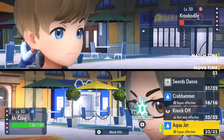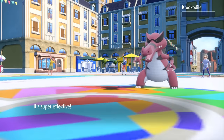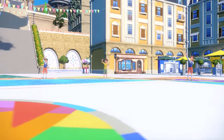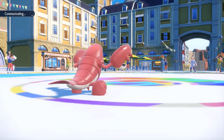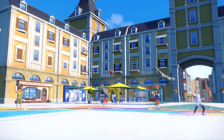We have the Life Orb, attack doubled, and Adaptability Aqua Jets do a ton. With that priority I can just finish off the Krookodile. That takes care of that and we're sitting pretty good with Crawdaunt. I take some Life Orb chip, but we're exactly where we're looking to be, and they decide to go into Vileplume.